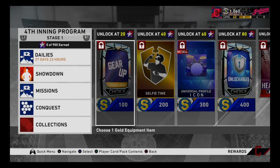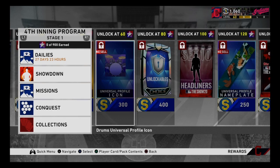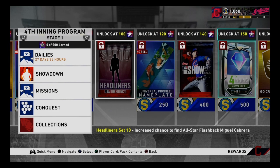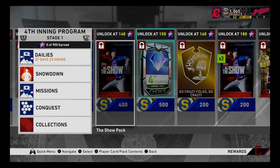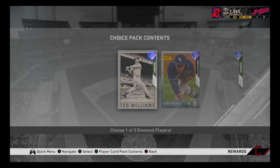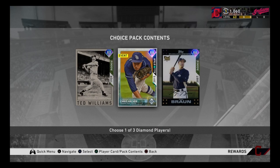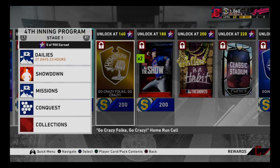Right now I'm gonna be going over the 4 Inning Program. At 5 stars you get a standard pack, at 20 you get a gold equipment, 40 you get Selfie Time, 60 you get a drums icon, 80 you get unlockables Chomp Slam Upset, 100 to get Miguel Cabrera — I've already pulled Miguel Cabrera out of a standard. That is 100 stars. 120 is Cool Pond, a universal profile nameplate, and you get a pack.